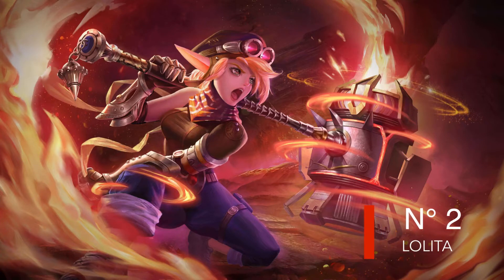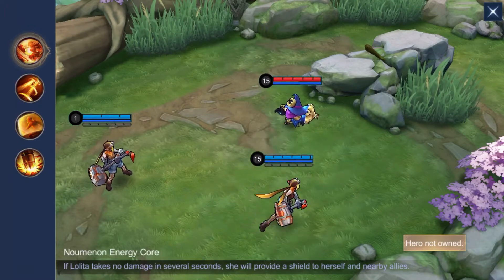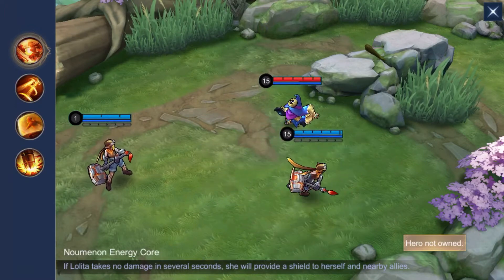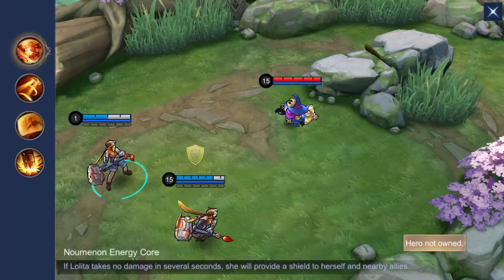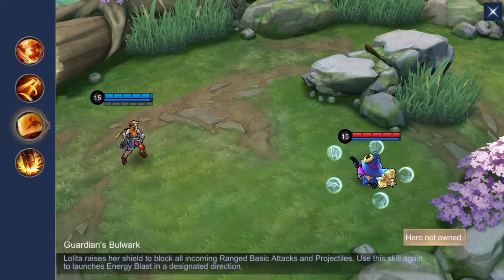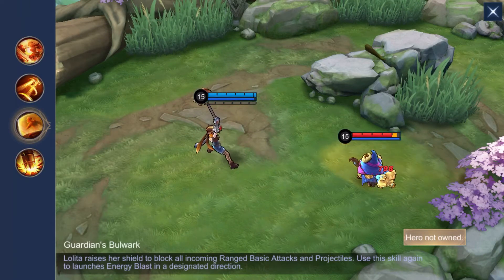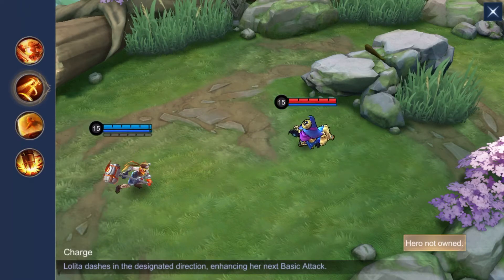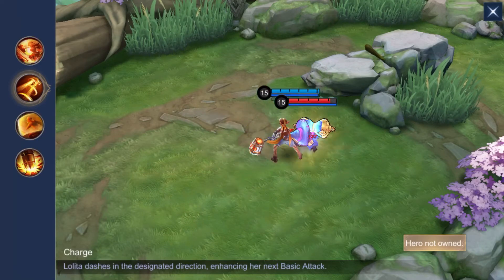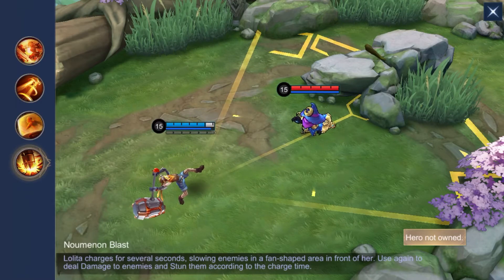As a second option, let's check out Lolita. She is a great option, especially when your enemy's core are heroes that use projectiles. Her shield skill will block anything that passes through it. However, make sure to perfect your timing and use it very wisely — you want to protect your own teammates and damage dealers. Also, don't forget Lolita's ultimate and her blink, as it will help you set up some nice slows and stuns, which will play in your team's favor.